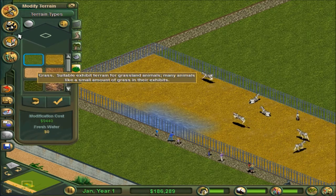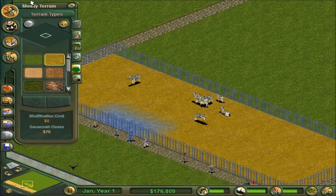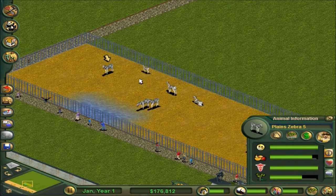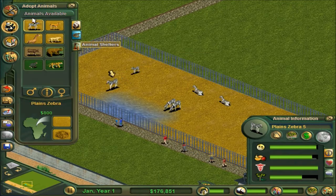I guess we have to manually place it like that. Okay let's do accept. So what you can do - I think if you exit out of it - I think you have to do this: you click on it and this is a zookeeper. So we need shelters for the zebras, I believe you can get those.